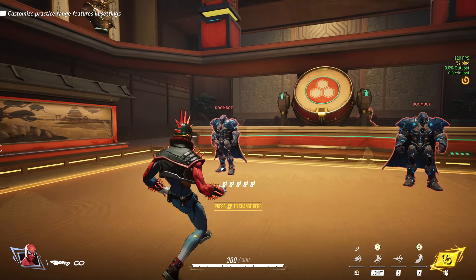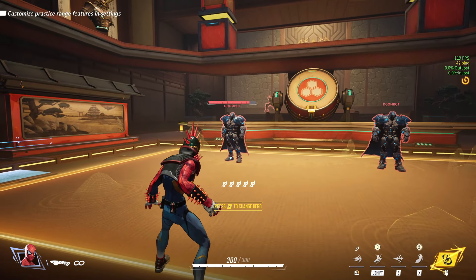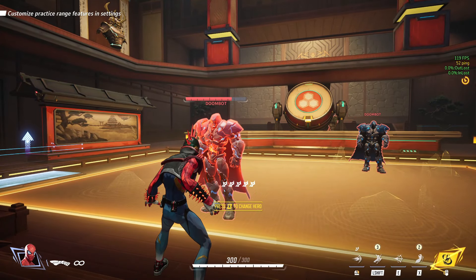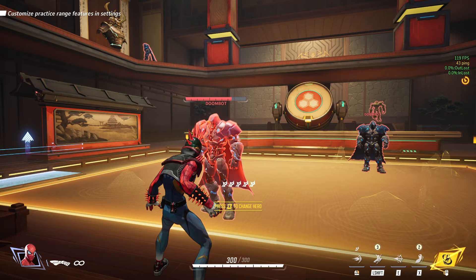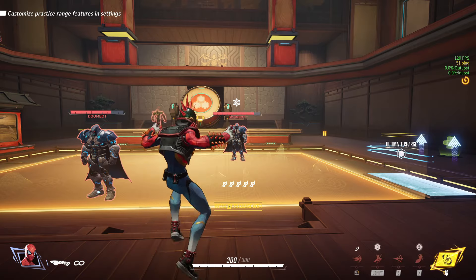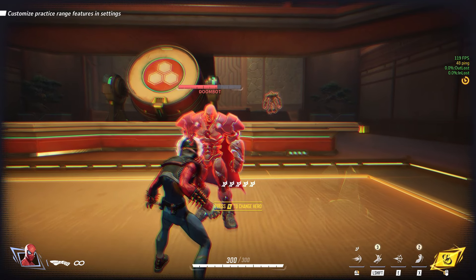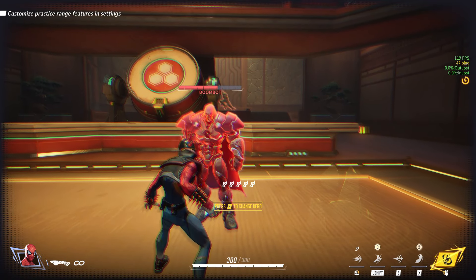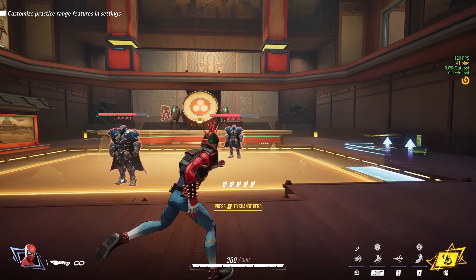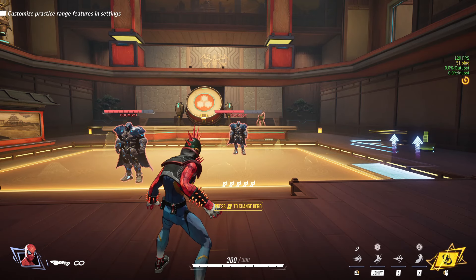His right click shoots out webs — you only get about five of them before they recharge. You can weave these in for DPS, but what they also do is whenever you hit a target with one, your E ability works differently. Normally the E pulls them to you like Roadhog and does a decent chunk of damage. But the way we really want to use it is: catch them with a right click, then E — that lets you fly to them, get in their face, and kick them up in the air for a little bit of crowd control.